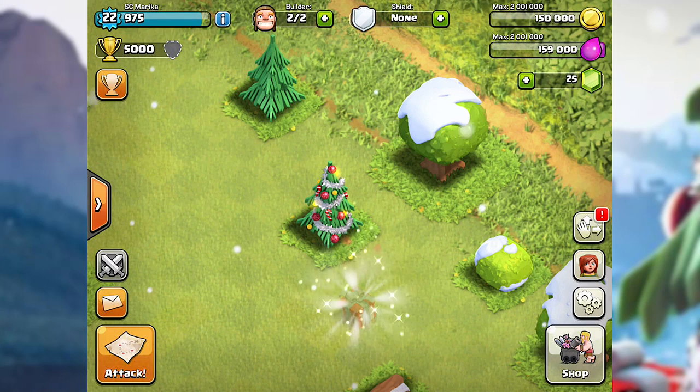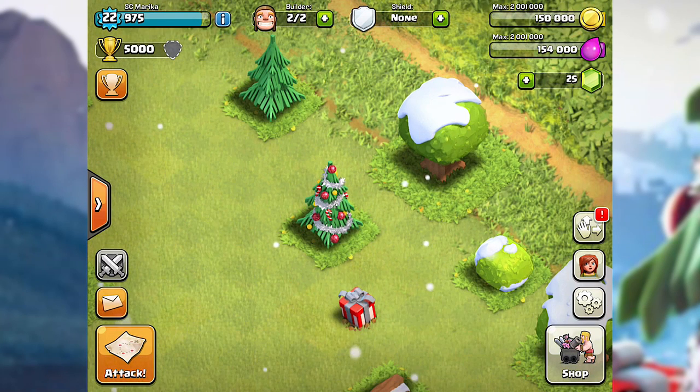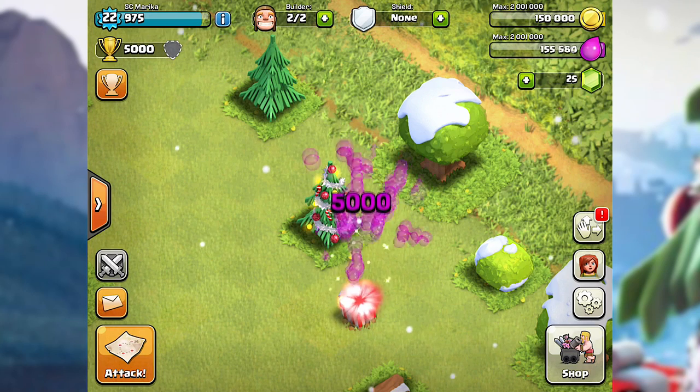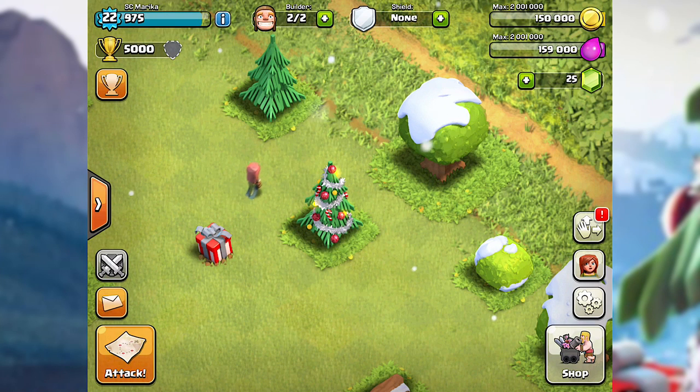They've given us a new Christmas tree and it's really nice — it has some cool decorations. What's surprising about this one is it drops presents. It'll be presents like in the last Christmas update, where when you touch them you get around 5,000 elixir. But unlike the last one where presents would spawn all over the place as traps, now they're just going to be dropping onto your base from the Christmas tree.